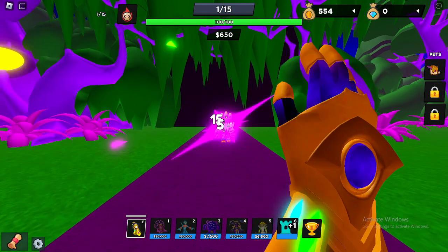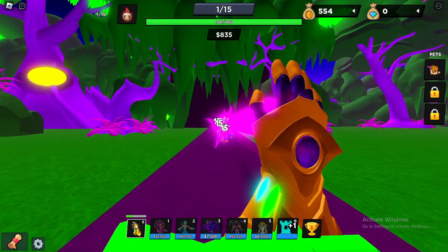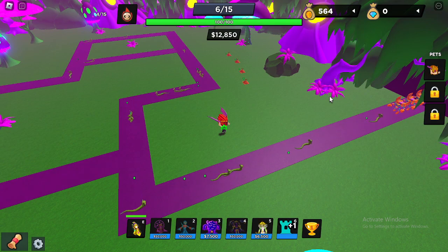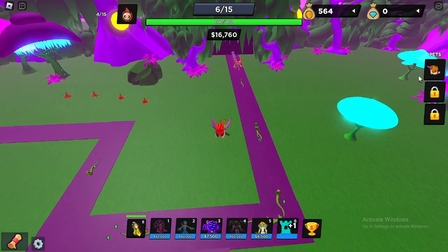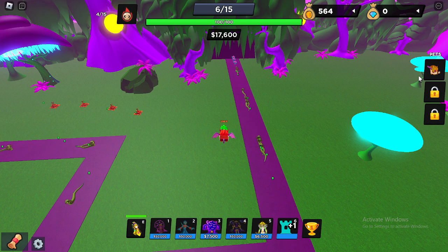I did try it on hard mode, but it was hard — basically gonna do it, I tried it. I need like 40k more bucks and I can place the Galactic God. It's gonna be good. We're at wave six, we got like nine more waves. We got like only 35k more cash left until we can place this guy.